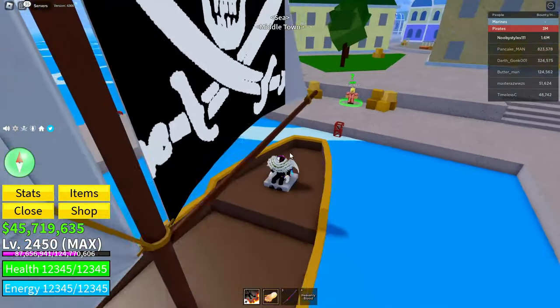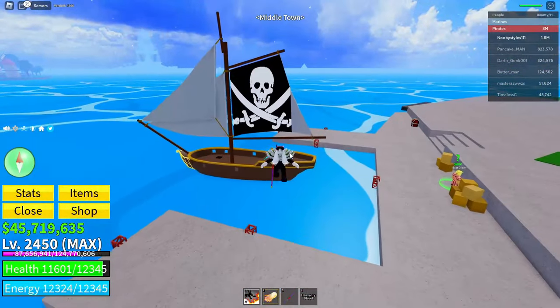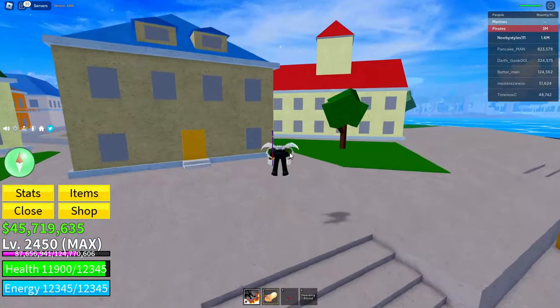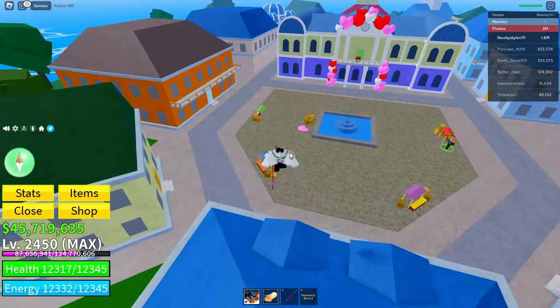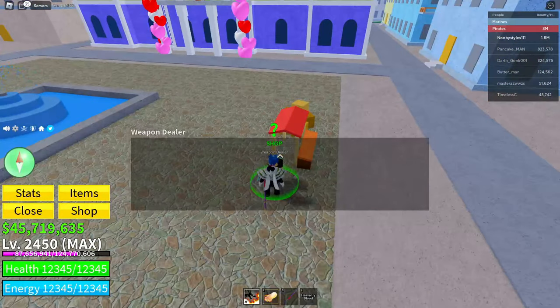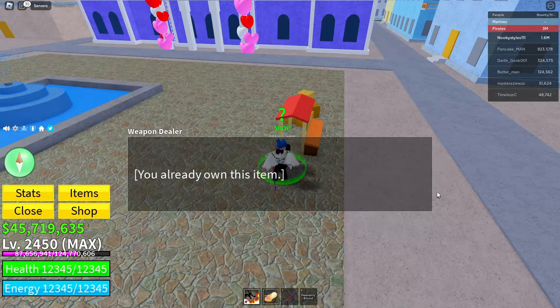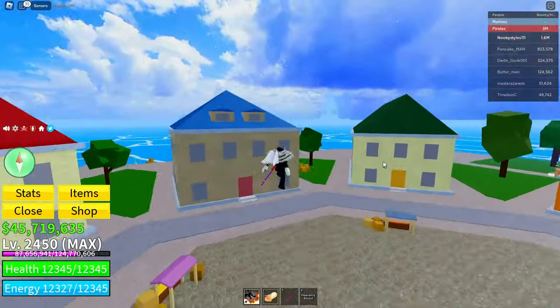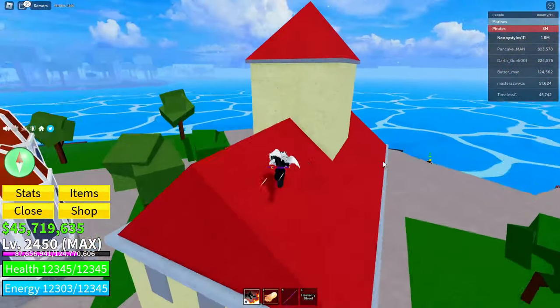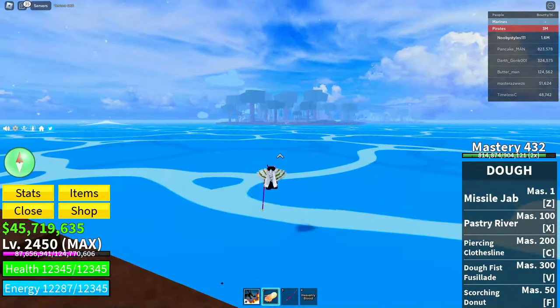If you get a really good fruit, don't do this — save it and wait the two hours until you get a bad fruit. Do not waste a good fruit. Now go to the Weapons Dealer, click on the Slingshot, and purchase it, even if you already have one.